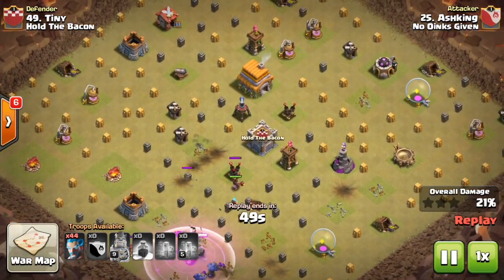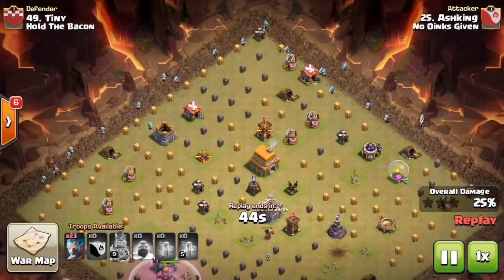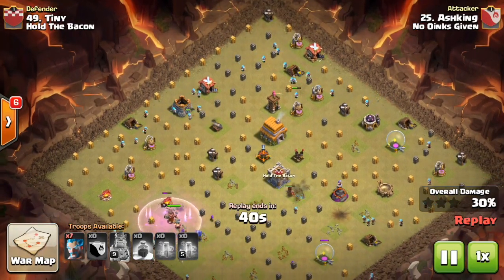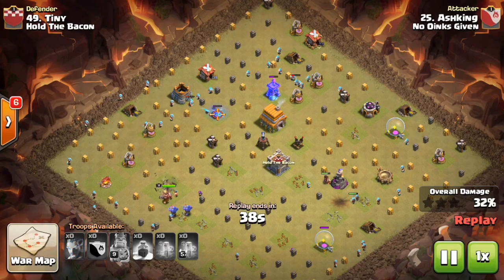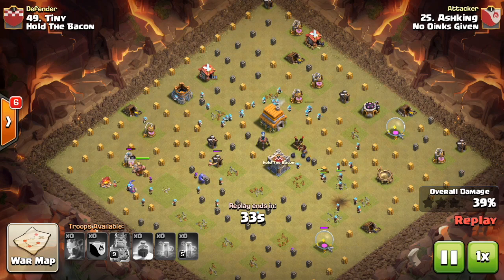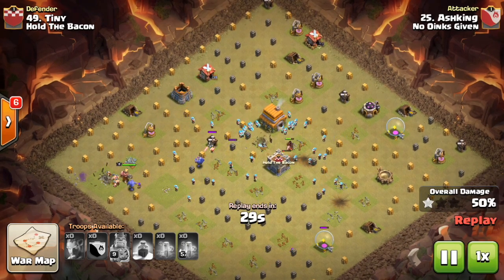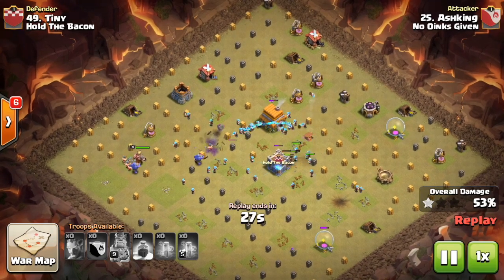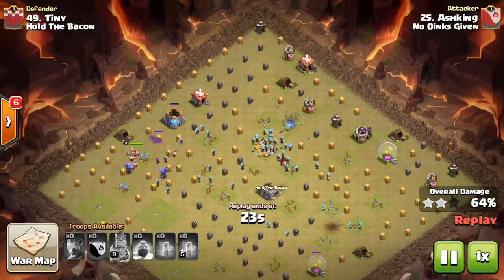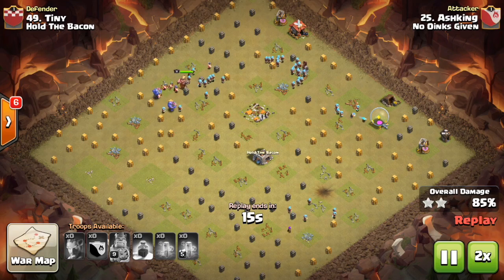He drops a santa spell on basically nothing, then another one in the middle. He's only used about six ice wizards so far — then he drops more here and there and they all start swarming the base from all directions. They take care of this town hall six base like it was nothing — handling that last defense, the air sweeper — then the town hall goes down almost immediately and the ice wizards clean up the rest of the space.